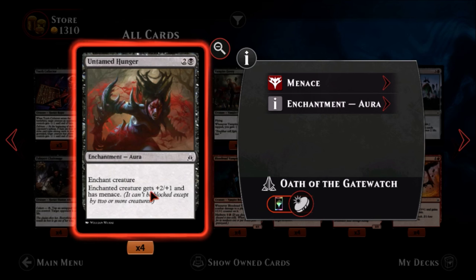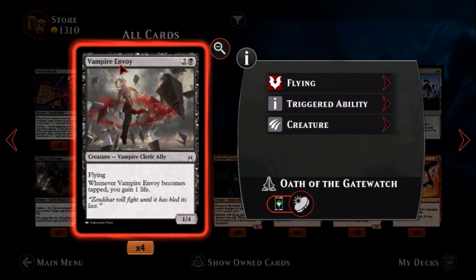Untamed Hunger — one black, two colors, a common aura. Enchant creature: enchanted creature gets plus two plus one and has menace. The plus two plus one is nice and the menace is even better. Not too crazy about it though — there are probably better ways to get a creature through unblocked. Not too sold on that.